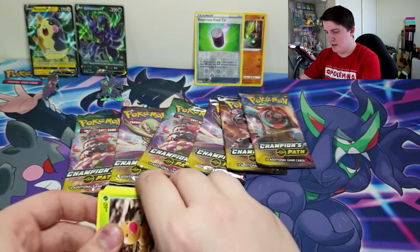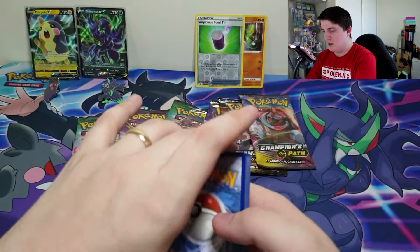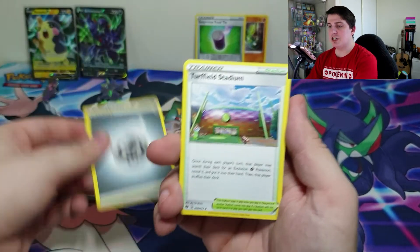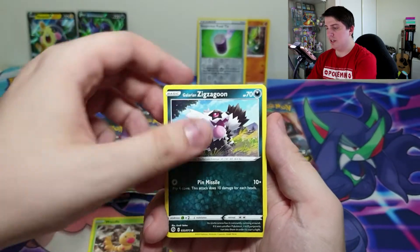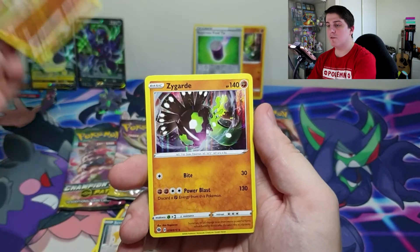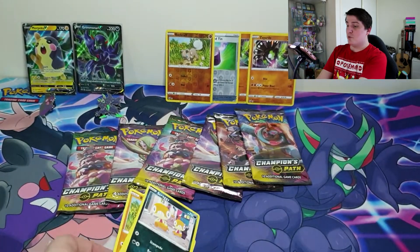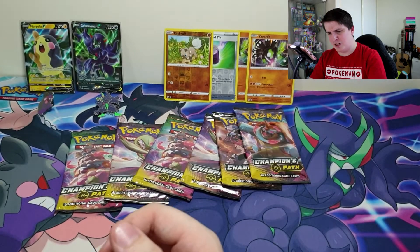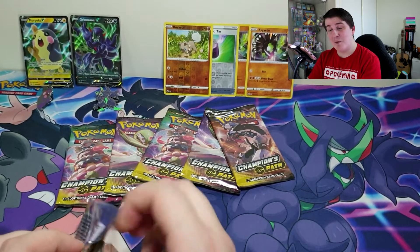Pack two: Metal Energy, Turfield Stadium, Victini, Hattrem, Weedle, Galarian Zigzagoon, Rockruff, Full Heal, Scraggy, Reverse is a Rockruff, and another Zygarde holo. Could you imagine? What are the odds — imagine if I pulled a holo Zygarde in every single one of these packs. That would be kind of incredible. The odds of that are next to none, so if that were to happen, that would be something.